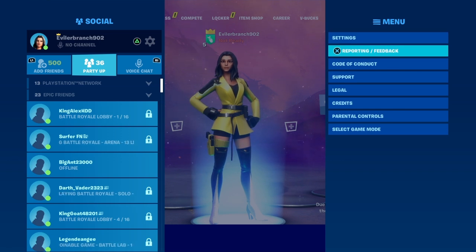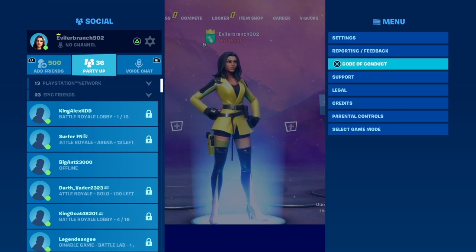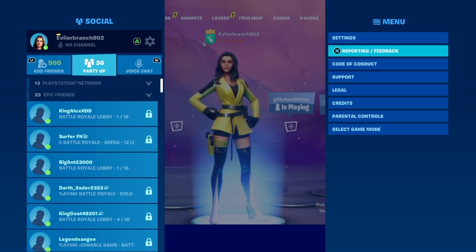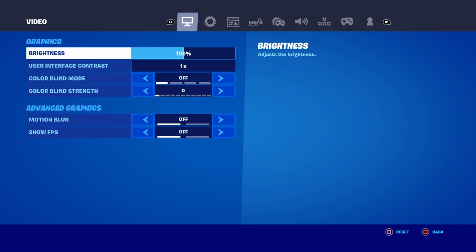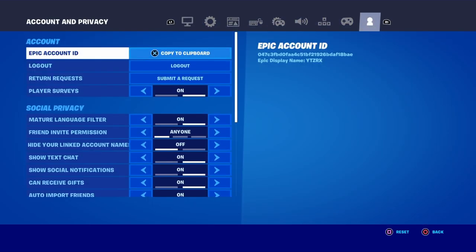Once you see all of these options, scroll up and click on settings. Once you click on settings, make your way all the way over to the right tab over to where it says Account and Privacy.